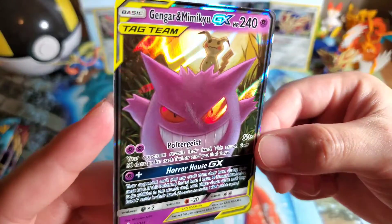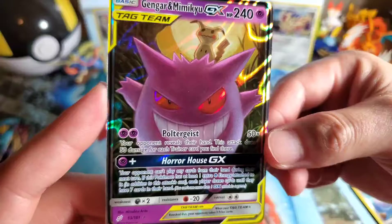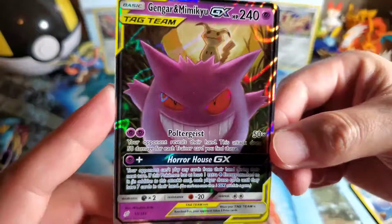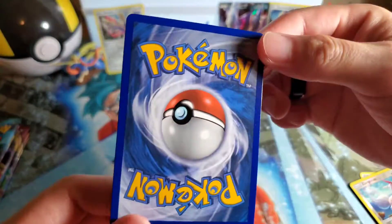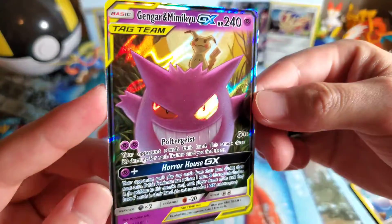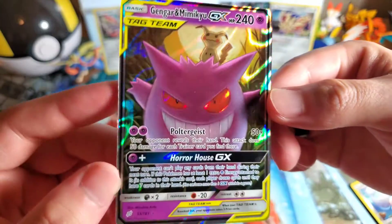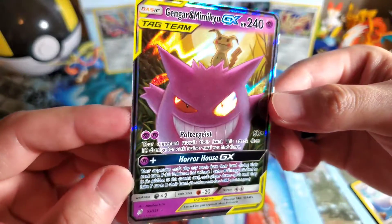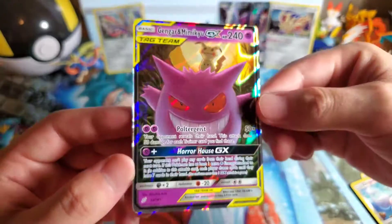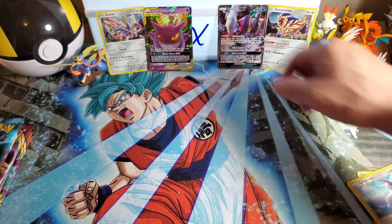Look at Mimikyu on top of Gengar. Look at him. And look at Gengar's eyes — look at Mighty Evil. Wow, and the centering on this doesn't look terrible either. That's exciting, very exciting. I was excited to pull this. I just meant like excited to pull Team Up, and we just got our tag team secured. Nice — we just secured the bag.